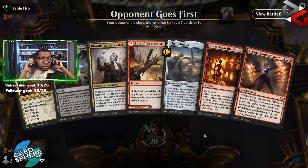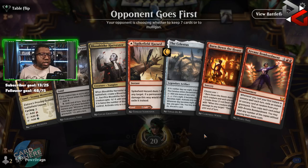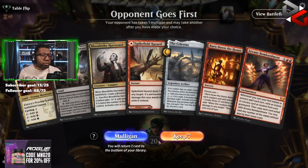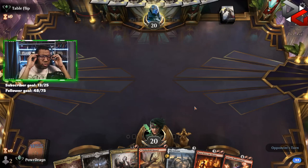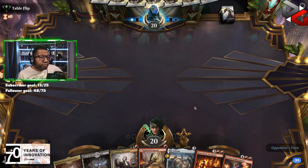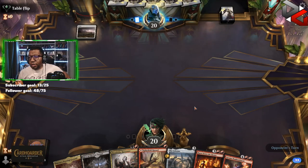What are we going to do with this opening hand? We're obviously going to keep this. If we keep this, we can play Blood Tithe Harvester on two, which is mostly fine. We're just going to play the Proving Ground on one — that's the game plan here.